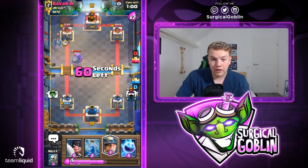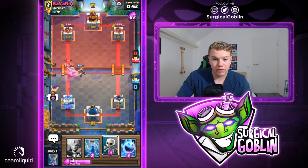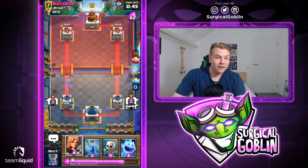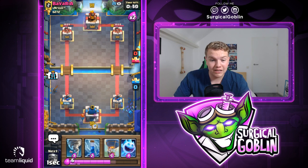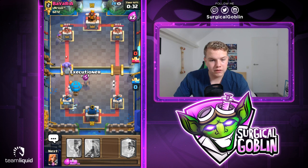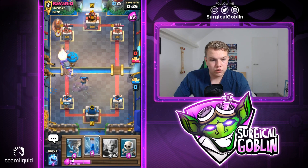He'll probably go with musketeer to the side... no, he goes with mega minion. Mega minion will counter our balloon — I think we still get one hit. Maybe I should have zapped there, a zap would have allowed us one more extra hit. Let's go with miner to the side, executioner. He goes with arrows — so he has arrows, zap, lightning, giant, bowler, musketeer, mega minion. Really strange but powerful deck against us. Looks like he goes with his musketeer — I'll go with balloon behind this. He goes with bowler at the bridge, so I'll go with executioner.